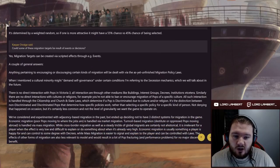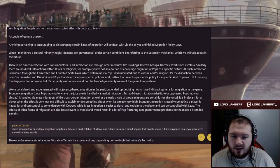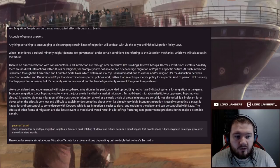Can some migration targets result from events or decisions? Yes — migration targets can be created via scripted effects through events. Anything pertaining to encouraging or discouraging certain kinds of migration will be dealt with via the as-yet-unfinished migration policy laws. There's no direct interaction with pops in Victoria 3; all interactions are done through other mediums like buildings, interest groups, decrees, and institutions. Similarly, you can't directly ban or encourage migration of pops of a specific culture — all such interaction is handled through citizenship and church-and-state laws.